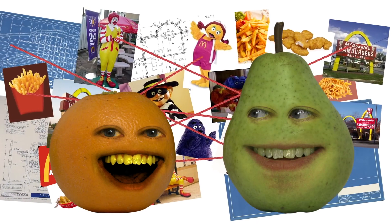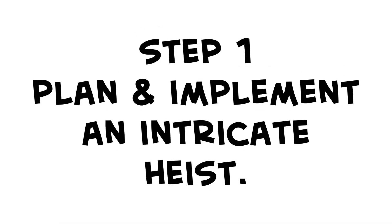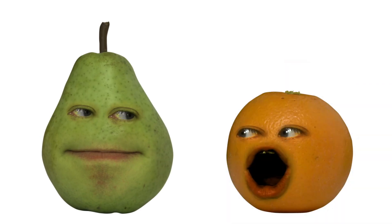I heard they've got their secret recipe locked away in a super high-tech vault. So step one is to plan and implement an intricate heist to open the vault and retrieve the recipe without being detected. It won't be easy, though. They've got pressure-sensitive floors, Ronald McDonald, and Grimace guarding the entrance. The Hamburglar's on the roof.